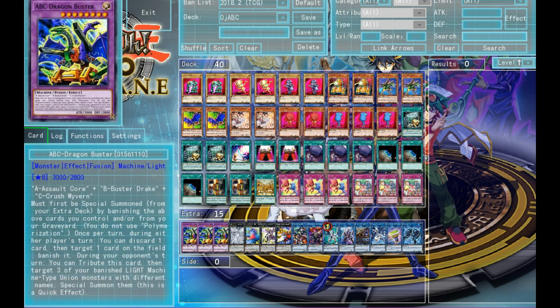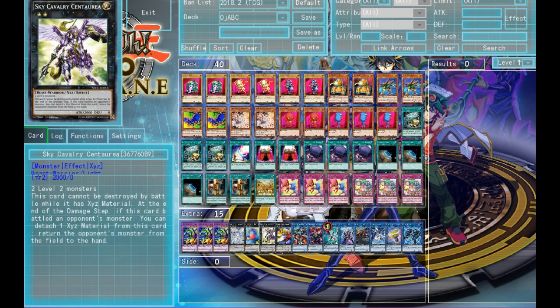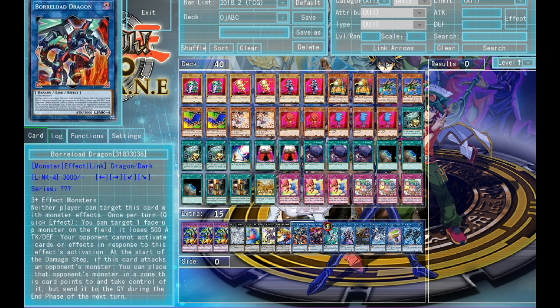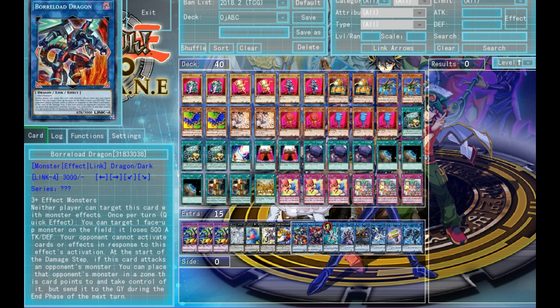In the extra deck, there's going to be the standard three ABC Dragon Buster, one Tornado Dragon, and one Maguska — those are just going to be our two rank 4s. One Sky Cavalier — I thought about dropping this card, but it's still a really good non-targeting, non-destroying removal. One Number 64 — this card kind of leads into an OTK if you have two other really big monsters on the field. One Borrelode, one Trayuja, and one Firewall. These are going to be our link monsters and they're all really easy to make. You can really make probably two or all three of them in one go, which is really neat with this deck, because all three of them just have crazy powerful effects right now.